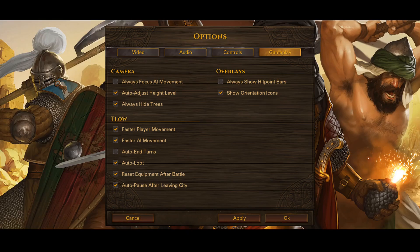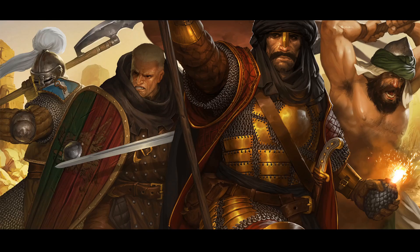Finally, here are the vanilla gameplay settings that I recommend and personally use in my own playthroughs. The main ones are faster player and AI movements, auto-loot, reset equipment after battle, and the auto-pause after leaving cities.